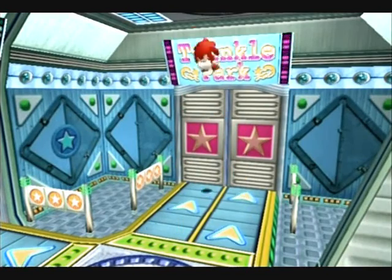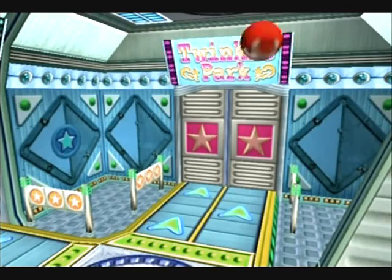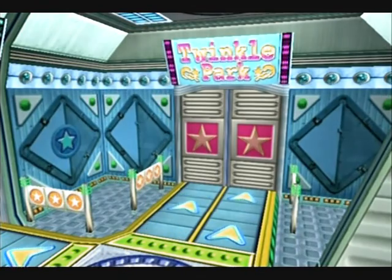This is a video on how to get Knuckles into Twinkle Park. You've got to try and fly through this sign and it can take quite a while to get through. But as soon as you get through, just take your fingers off the buttons so he falls straight down. Otherwise he will just fall into a bottomless pit and die.